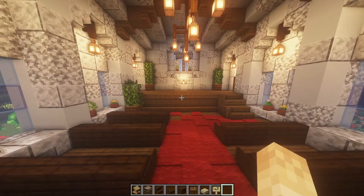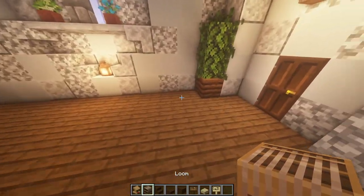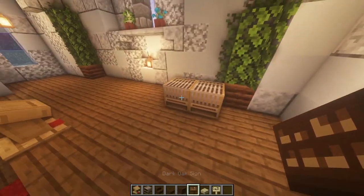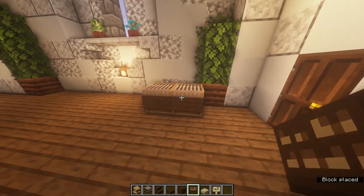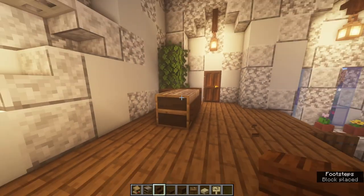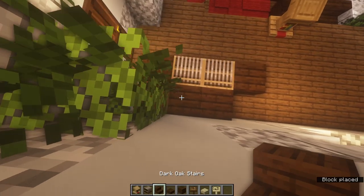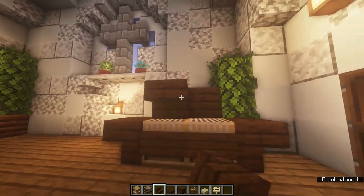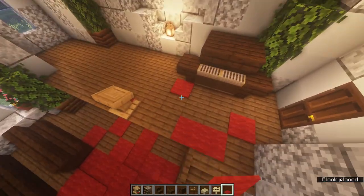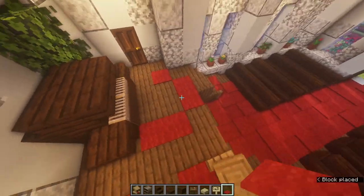Finish off the stage with a lectern right up the front, and create a little piano at the back. Place two looms facing this direction and put a sign on the front - dark oak looks best. Then a stair facing outwards, two blocks, then two stairs, and two upside-down stairs sticking out - there's the piano. You can also place some carpet up on stage and scatter it around.